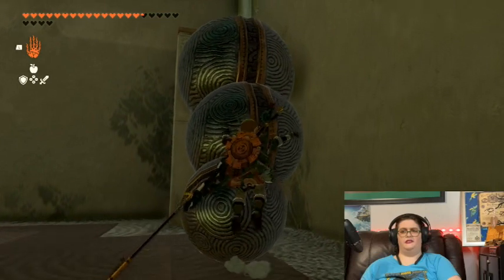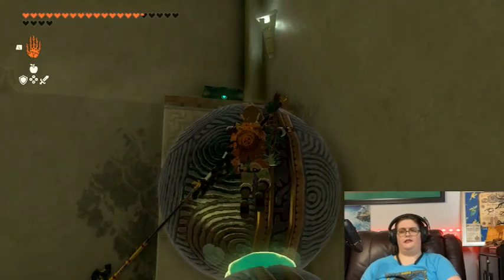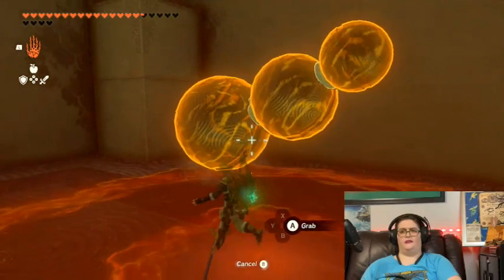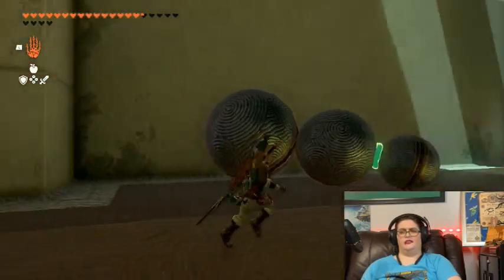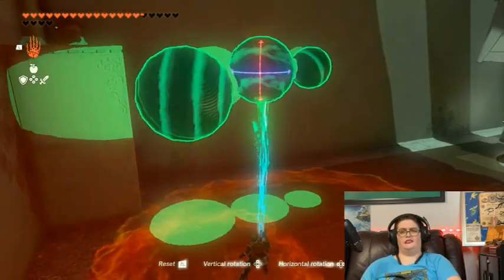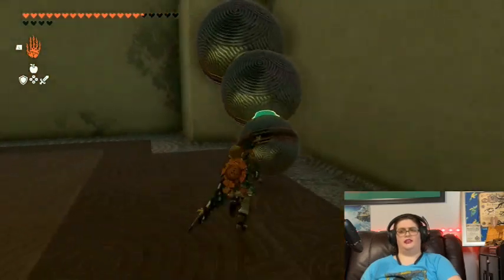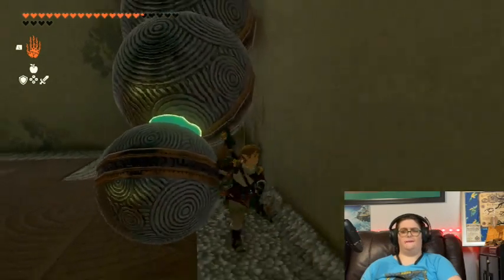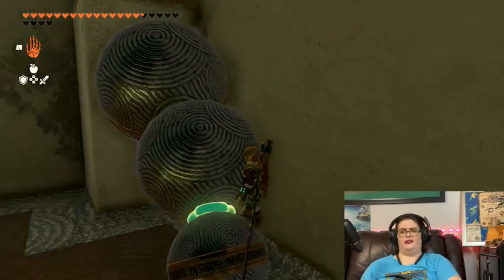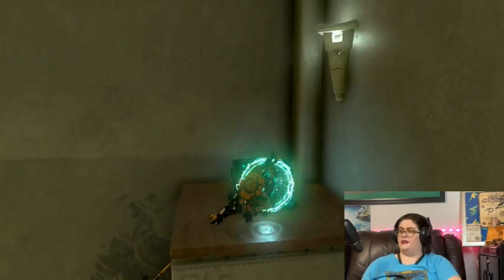And then climb up the medium one. Come on, I got up there before. The big one is not at a right angle. Let's grab this and attach it slightly higher up so I can actually climb up it — maybe, possibly. Let's try it like that. I think I got the right idea here, guys, just gotta climb up it. There we go — don't fall. Perfect. Now what's in here?